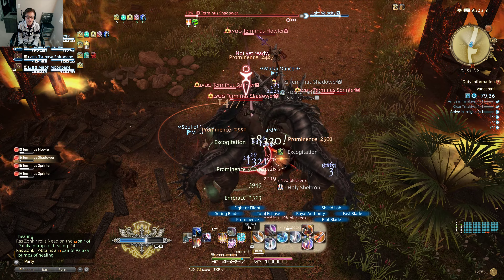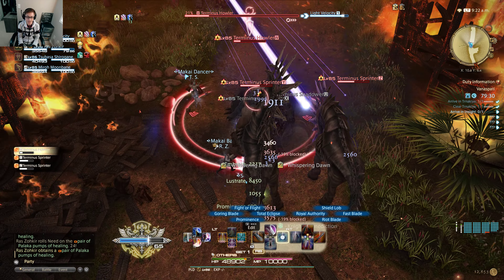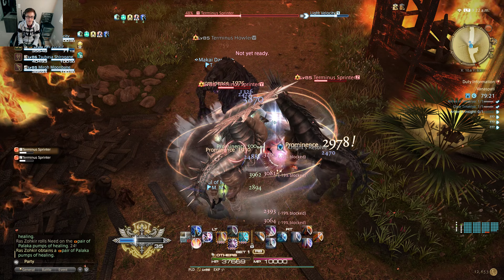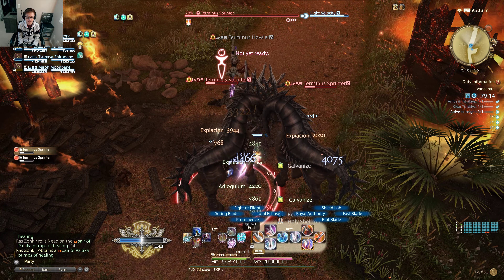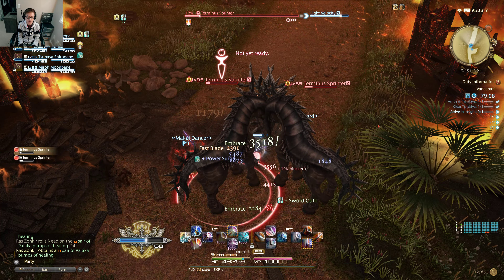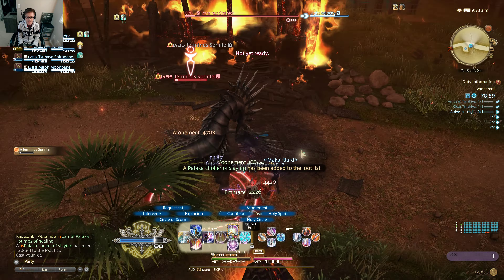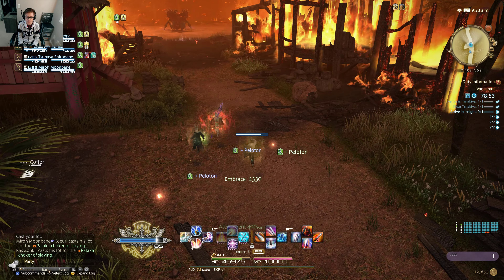The orange symbols appearing on the floor indicate the area of effect from one of the mobs, so I just move my character to dodge. As a tank, I mentioned I don't want to move much unless I have to dodge AoE — if I don't dodge I'll get hit, and then the healers have to heal me more. Alright, onto the second boss.